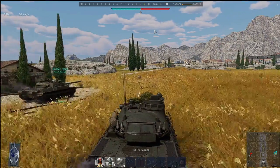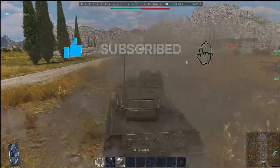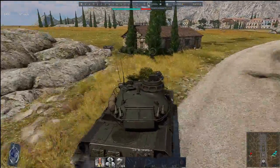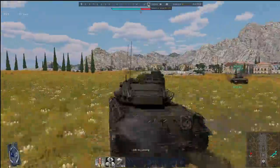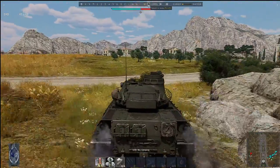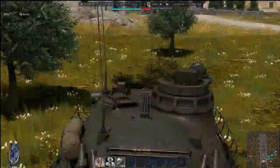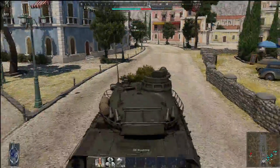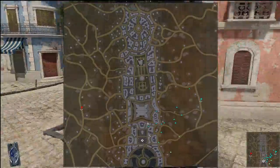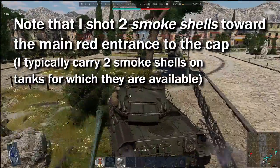I am playing the French 7.7 lineup, starting with my AMX-13-30. I'm going to cap A — I have a very fast tank so I will try to rush A, which will allow me to show you the best capping position for the blue side. If I had a slower tank, I would probably try to go into this area to take good positions on the cap.